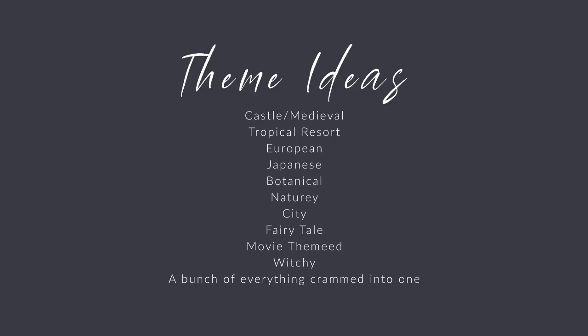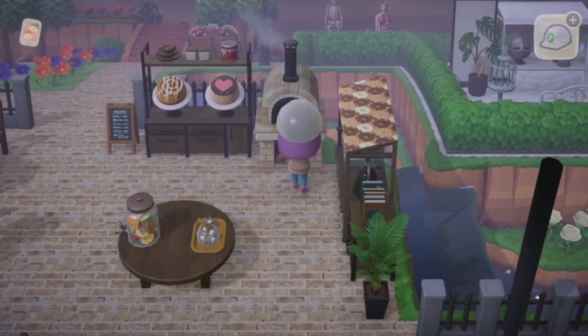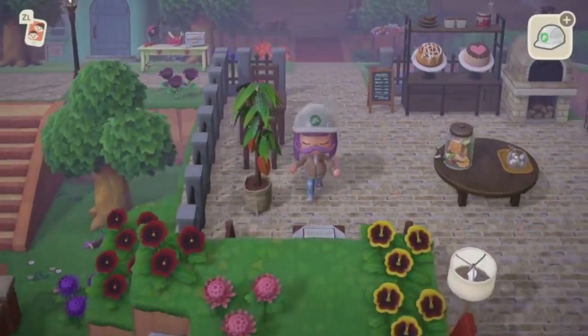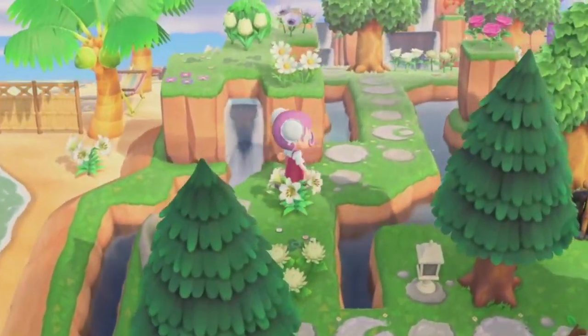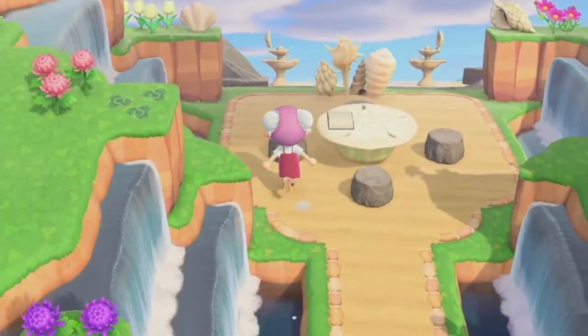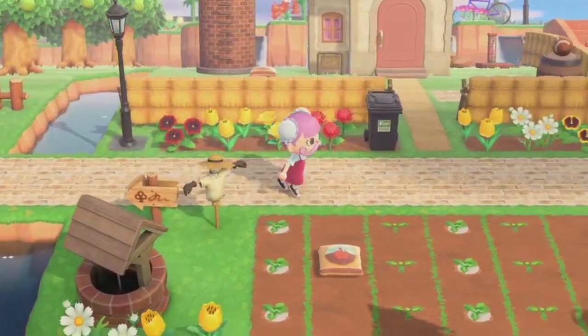I've seen some really amazing purely city island tours floating around. Personally, I really want to make a Paris or Italian themed one inspired by some tiling I found on Reddit, which I used in my last video. Maybe if you're in the Southern Hemisphere right now, a nice woodsy fall mushroom nature feel would be good. If you don't have anything specifically calling itself out to you, just go with your theme being a big mishmash of stuff. By this point you should have a decent idea of what items you have available and what your theme is.